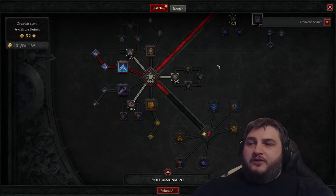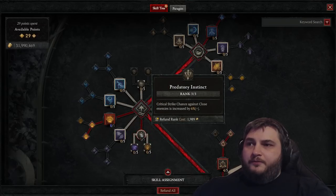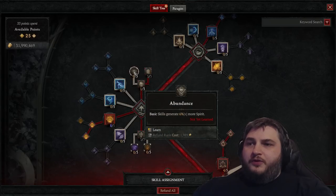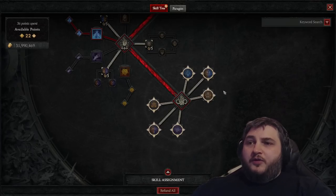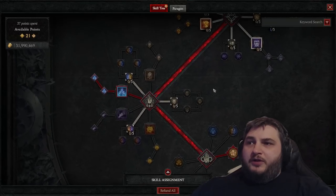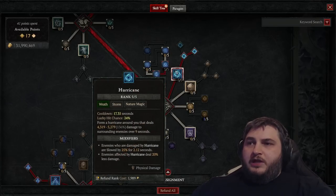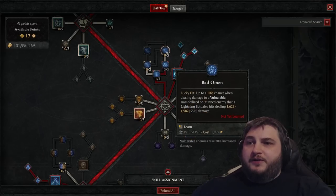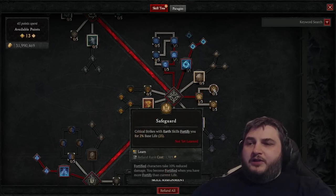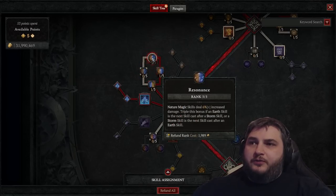We still need seven points before we can access our key passive, so we're going to put points into useful passives. We'll take three points into Predatory Instinct for the critical hit, one point into Heart of the Wild, three into Wild Impulses, and three into Abundance because we have high attack speed. Now we've opened up our key passives. We decided to build around Earthen Might, so we're going to choose that. We're scaling our hurricane damage, so let's fill points in that. Three points into Bad Omens since we'll be hitting vulnerable enemies often. We're using Storm Strike as our basic attack, so we get good synergy with Defiance, Natural Disaster, and Resonance, which we're maxing.